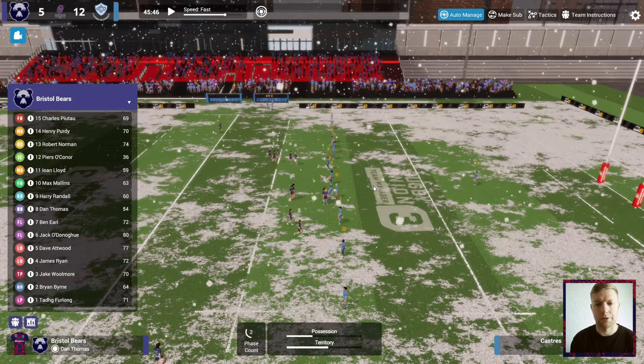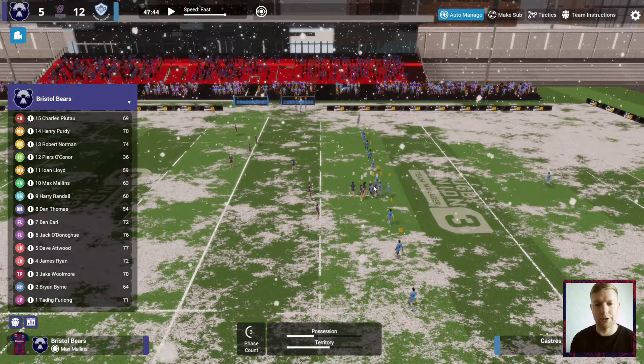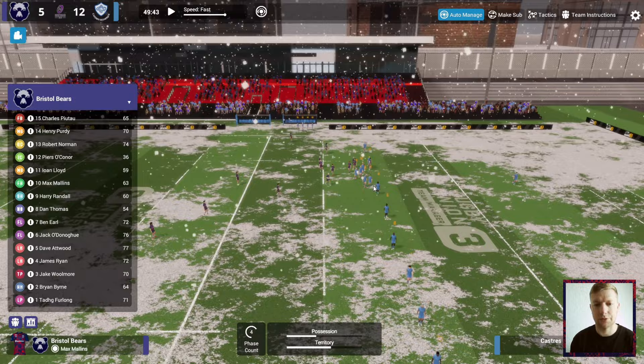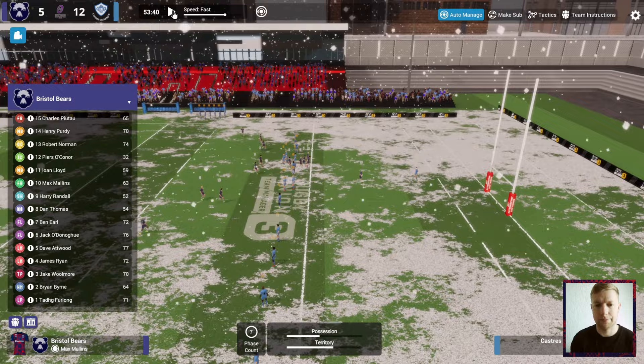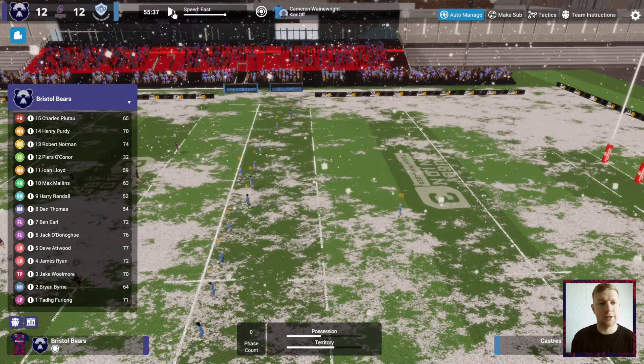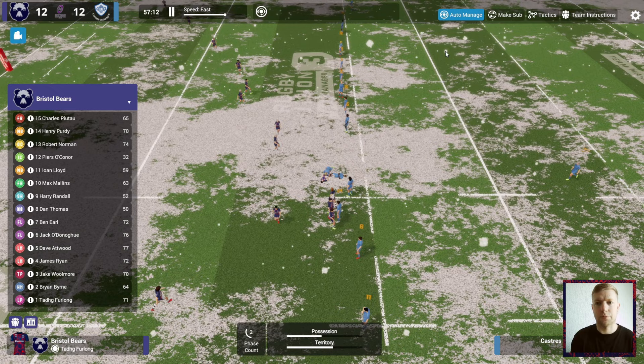We've won the ball back and we're in another good position. We need a bit of magic. Nice breakthrough there from Charles gaining some territory — we've broken through, we're on the 22! Substitutes are coming on. Randall is back in the team and back scoring — we've converted the try as well, so we're all level. It's probably time to look at some subs.